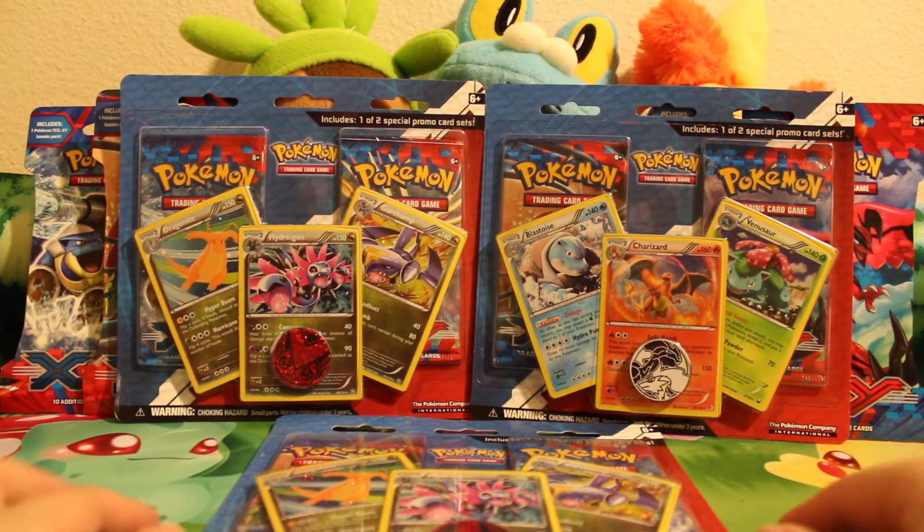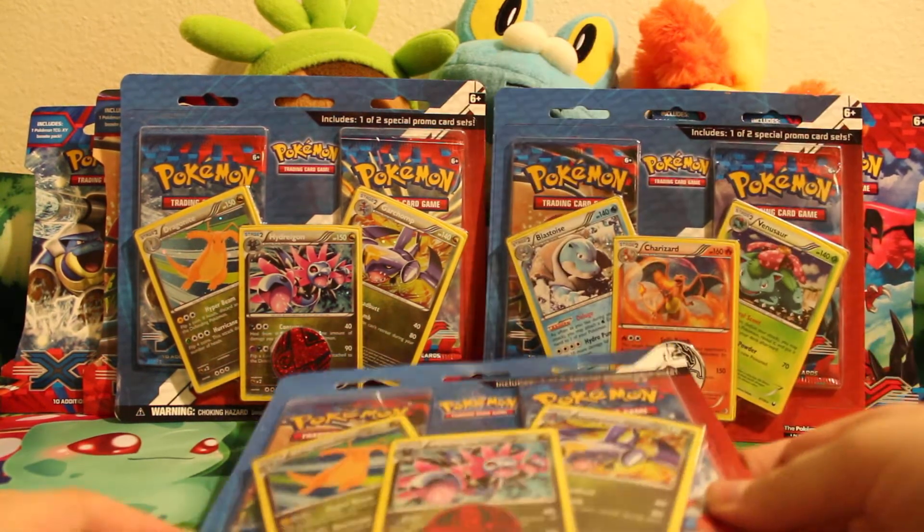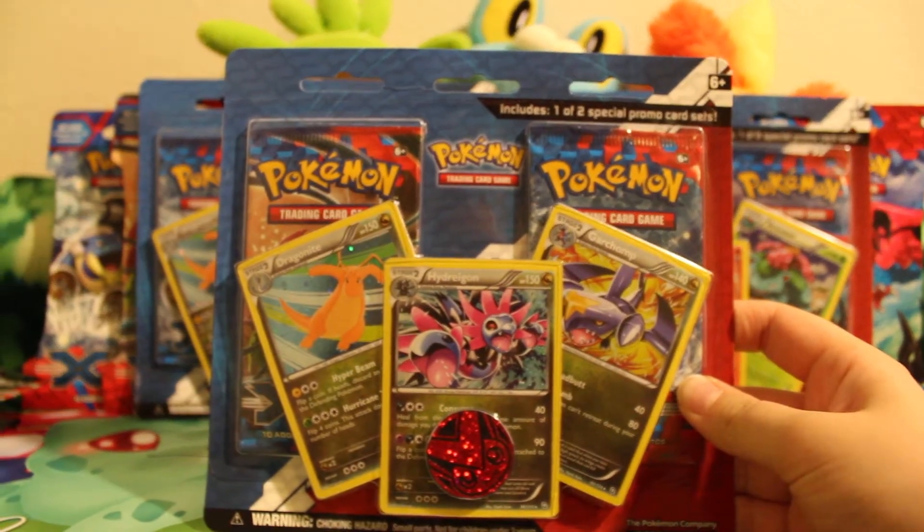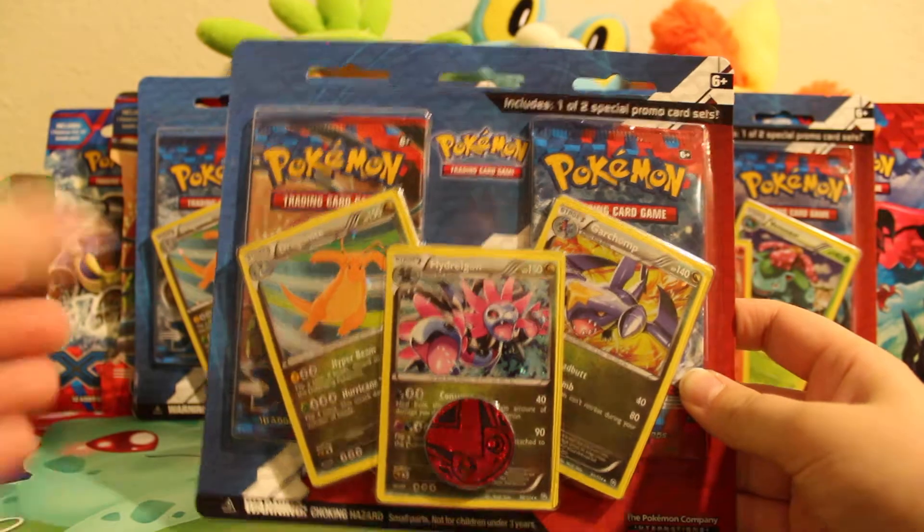Hello everyone, welcome back to another opening on the PokéHarden channel. Today I'll be going ahead and opening the blister pack featuring the three dragons, which are Dragon Knight, Hydreigon, and Garchomp.